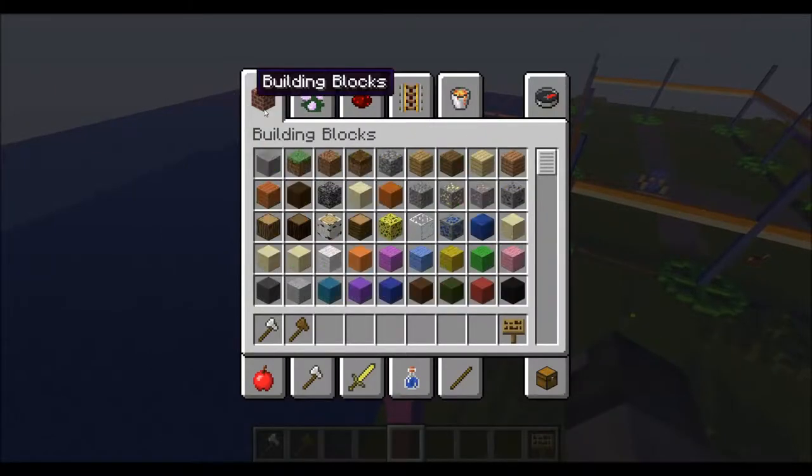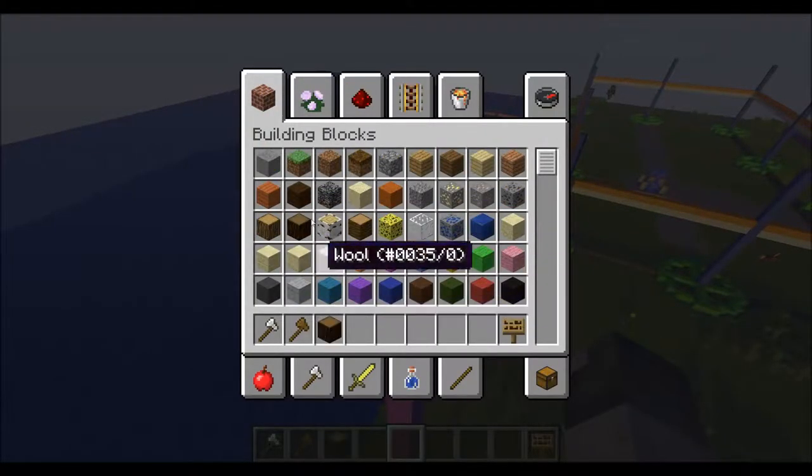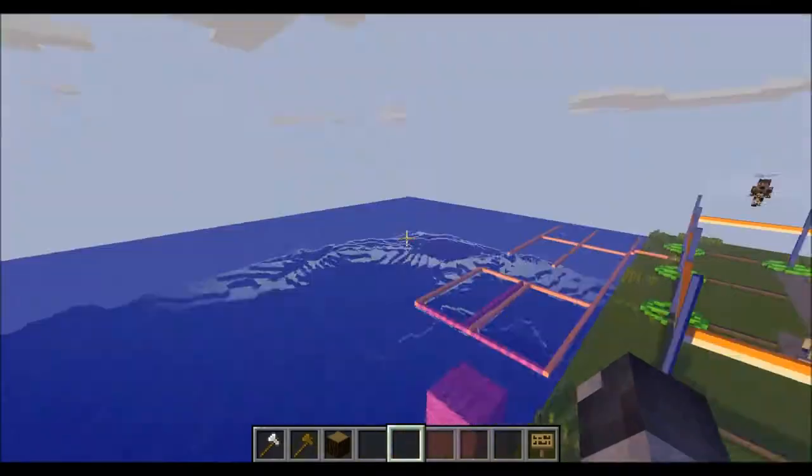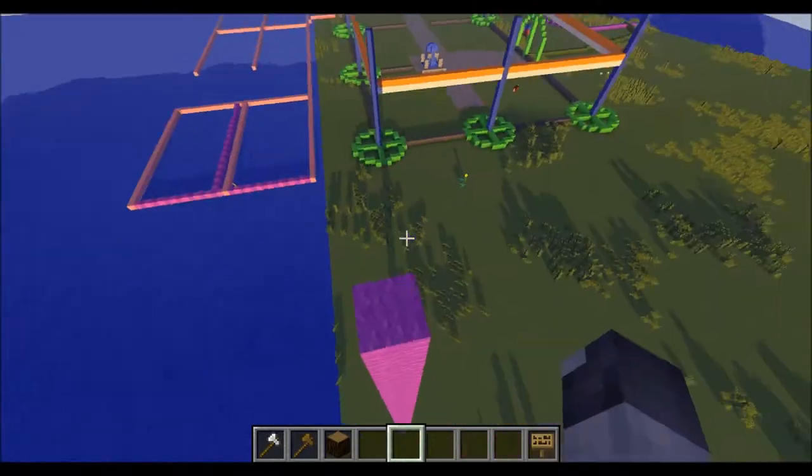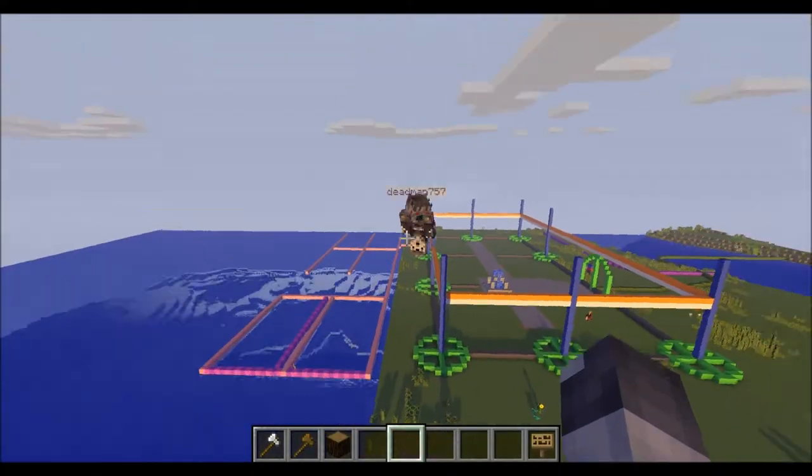Well, that's because when I build, I found that building boats — building the hull above water — is much easier than building it in the water. Especially when you have WorldEdit, you can just world-edit everything.